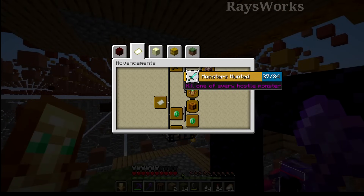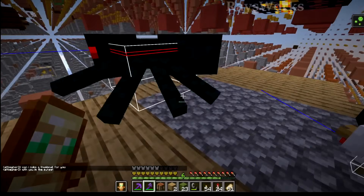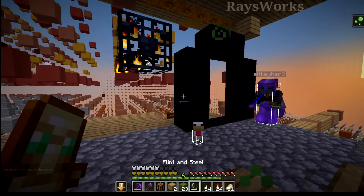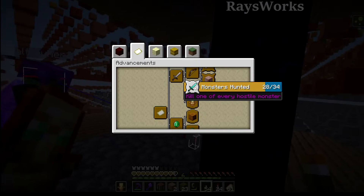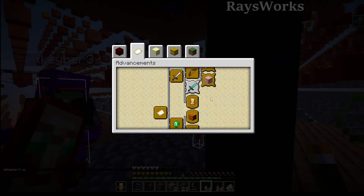Currently in advancement we've got 27 out of 34. After we kill the spider, hopefully it goes up. It turned dark — we got ourselves a cave spider. Let's go ahead and kill this and see if we get some help with advancement. Yay! We got 28 out of 34. We're slowly making our way to completion. We only got six more hostile mobs to kill. There's some pretty tough ones, but we'll keep working at it.